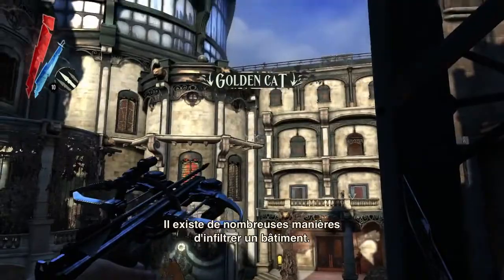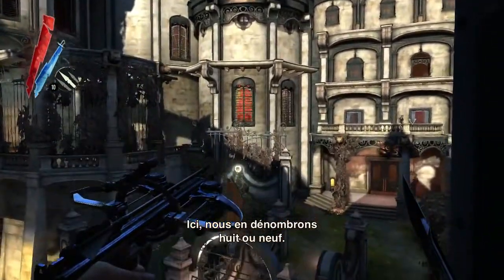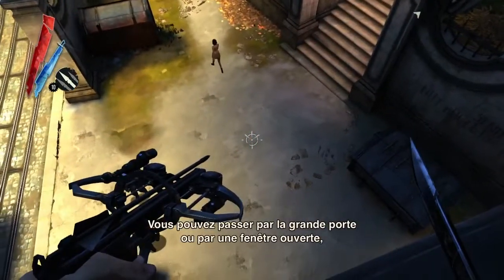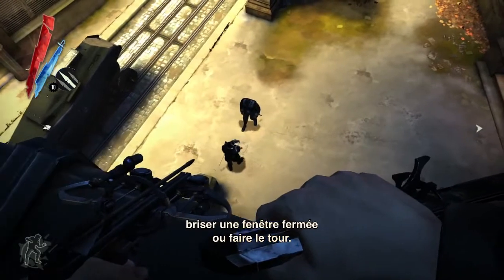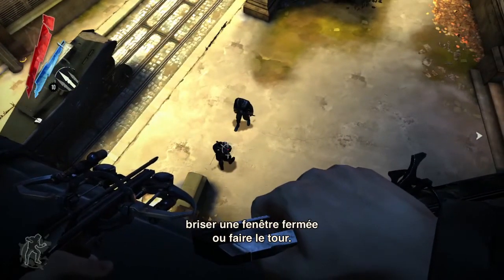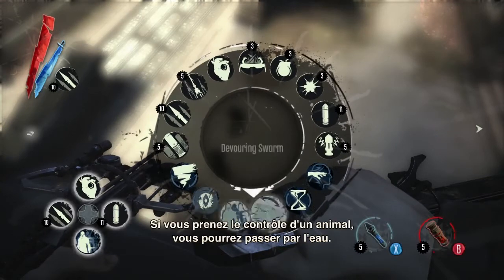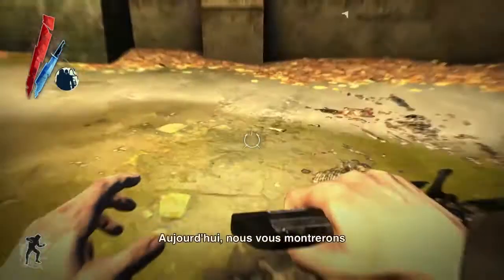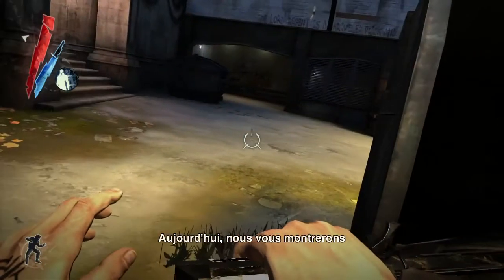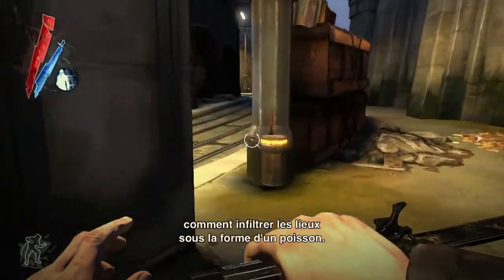There are multiple ways to infiltrate a building. In this case, we believe there are eight or nine ways in. You could go through the main door, through one of the open windows, or breaker windows, or behind the building. There are also various conduits — if you possess a rat or a fish, you can go through the water. In this playthrough, we are going to show how we infiltrate the building by possessing a fish.